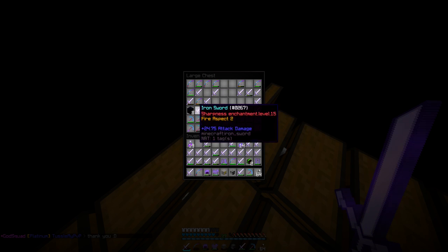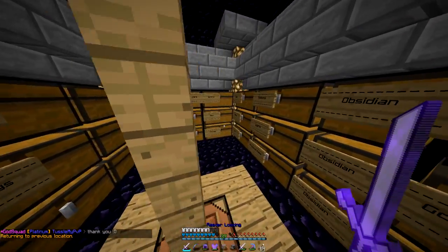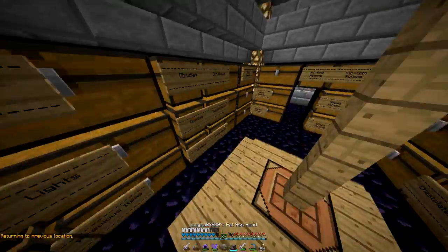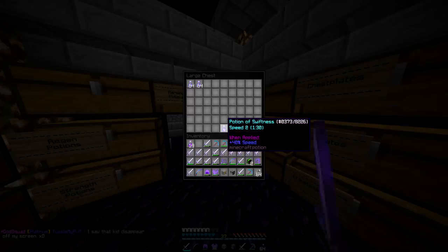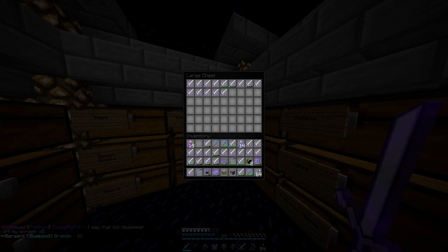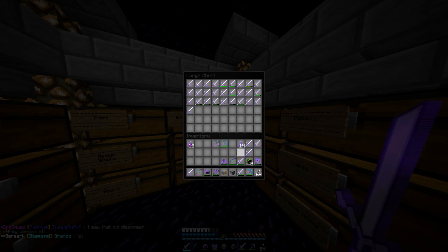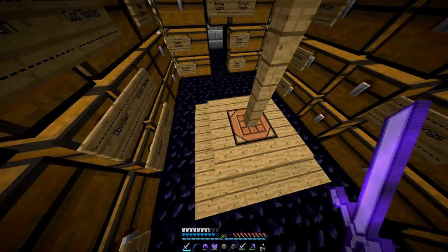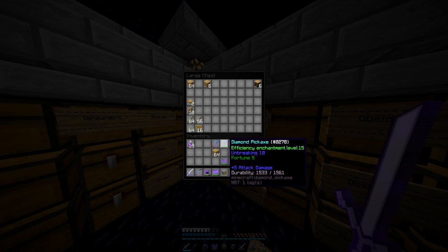Just gonna casually grab all of this and head into our base. I'm gonna need a bigger storage - I realize I'm gonna need a lot bigger storage. Let me toss all my swords in here first, and then I'm actually going to start working on a chest area on the outside as well. Actually, I can just use signs because I already have chests out there.